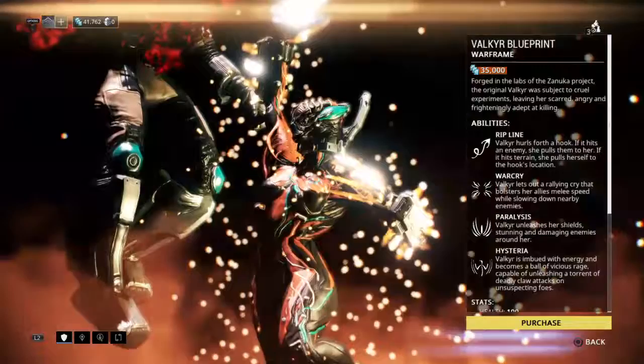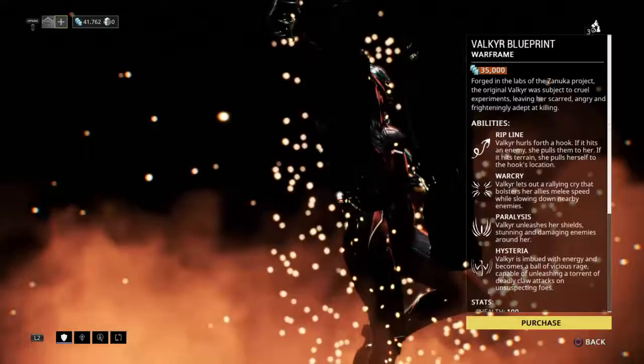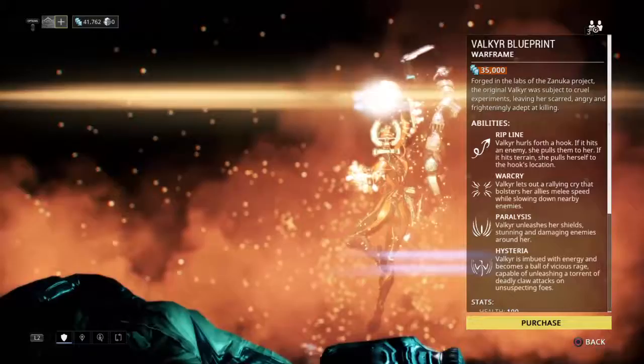The Valkyr is a Warframe that actually has its own backstory, which is pretty cool. She's a girl who was tortured in the labs of the Zanuka project. The original Valkyr was subject to cruel experiments, leaving her scarred, angry, and frighteningly adapted to killing.